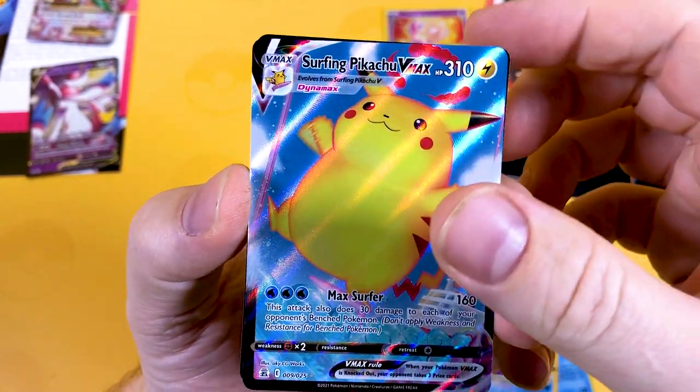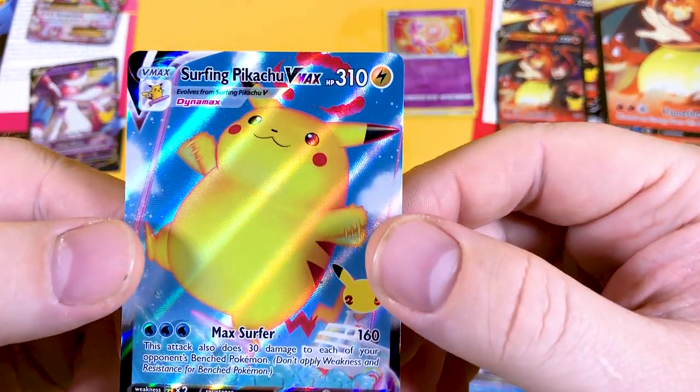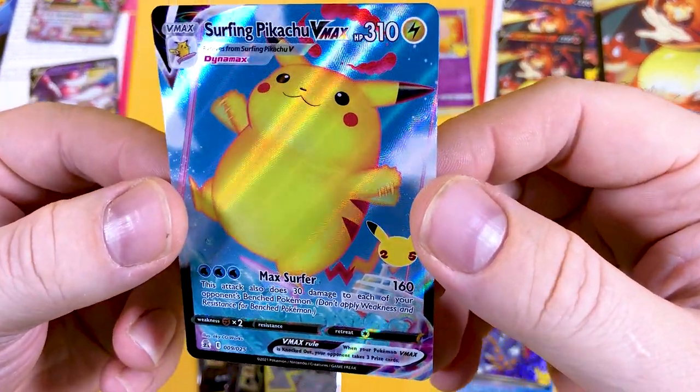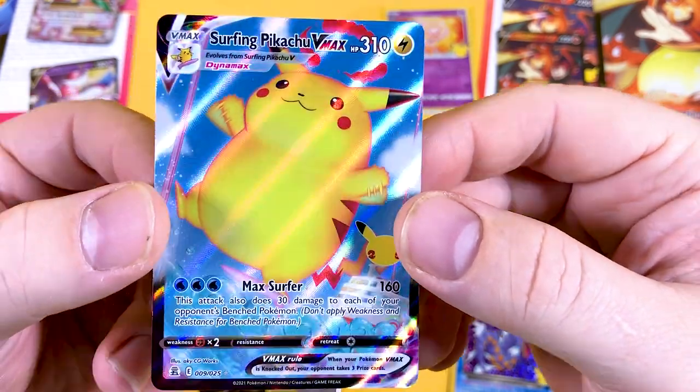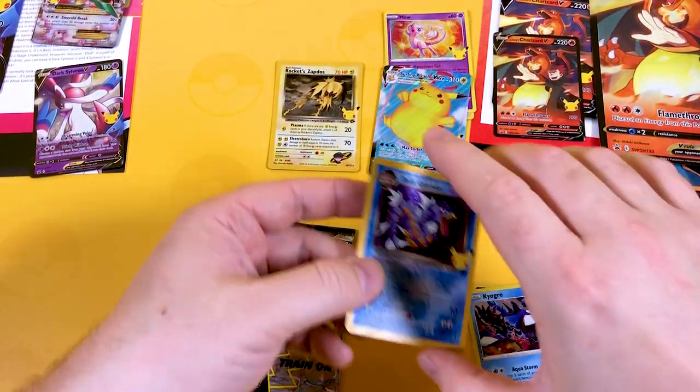Honestly, who at Pokemon said, let's make a Surfing Pikachu VMAX card? Hats off to you guys — whoever made this card, look at that. What a lovely card. So we managed to get three pulls already in two packs.